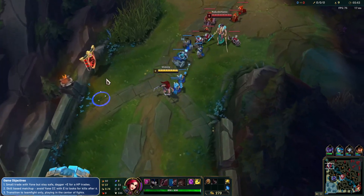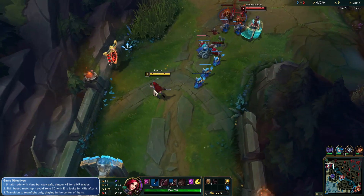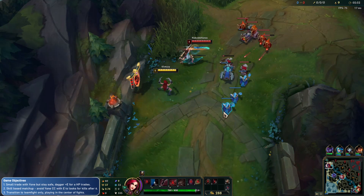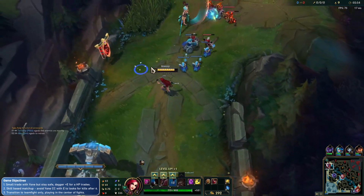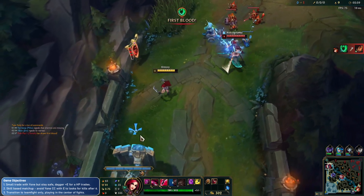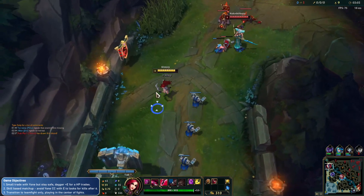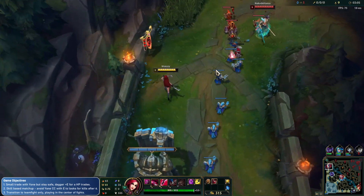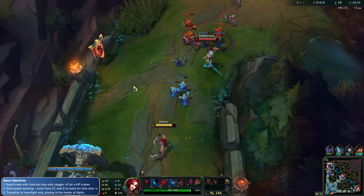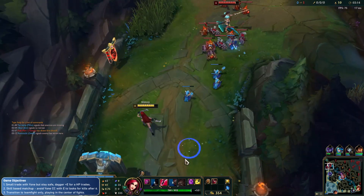Disclaimer by the way — I don't play Katarina. I don't play a lot of the champs on my channel. I play here for fun, so it's going to be a bit rough. Him pushing the wave and crashing it like this is not really the best for him. What he could do is just let the wave push out and then force an extended trade with me, because he's going to do pretty well early on. He Q'd a bit later.